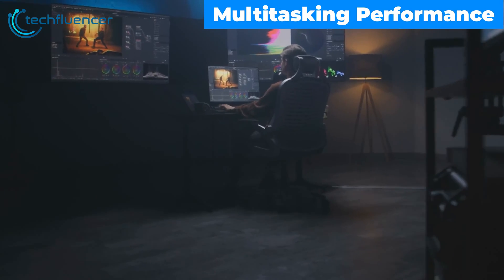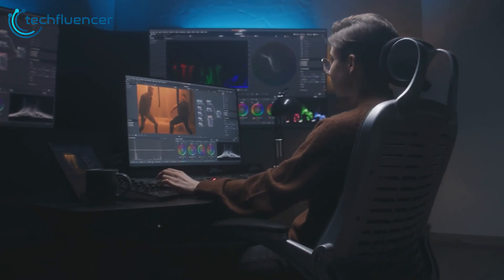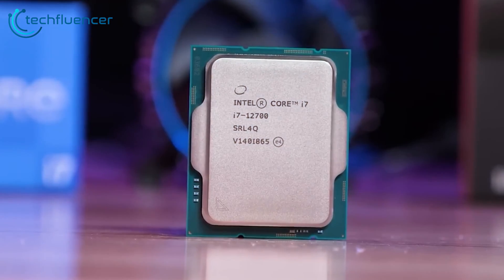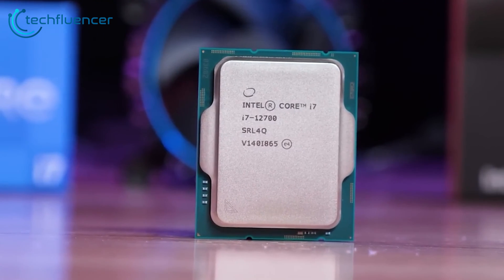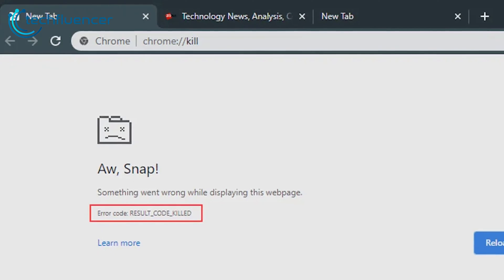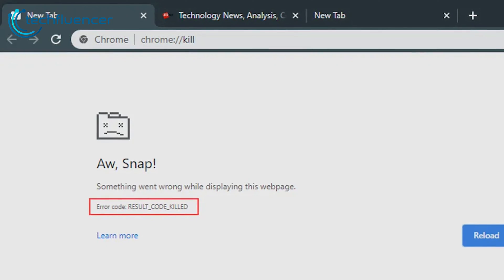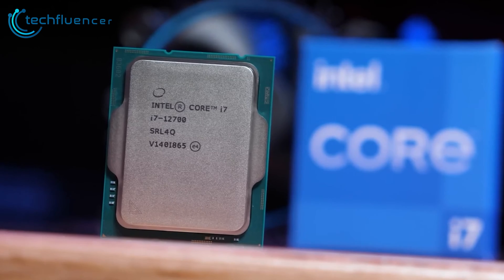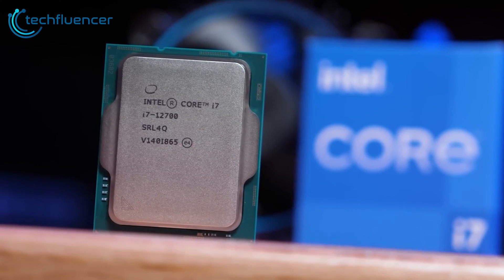While multitasking might not be the first metric you rely on when thinking of getting a new CPU, it plays a crucial role nonetheless. We've worked with a bunch of 6-core CPUs in the past, and while the speed is nothing to complain about, we noticed how they could not keep up with everything. For example, when installing a game, we often find our PC to be almost unusable — and don't get us started on Chrome tabs. That's when we decided to upgrade to an 8-core CPU to enjoy all the benefits that come from having two extra cores.